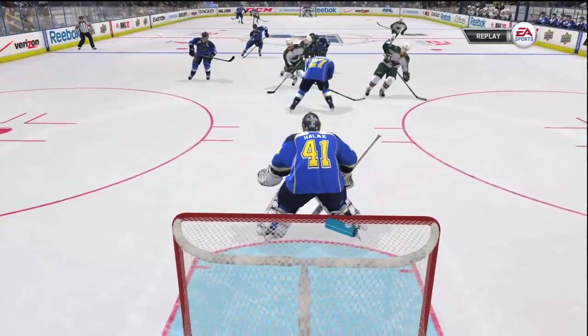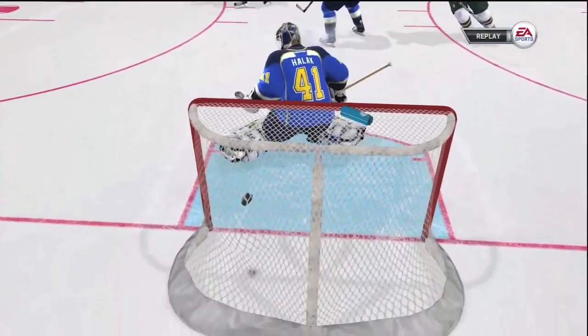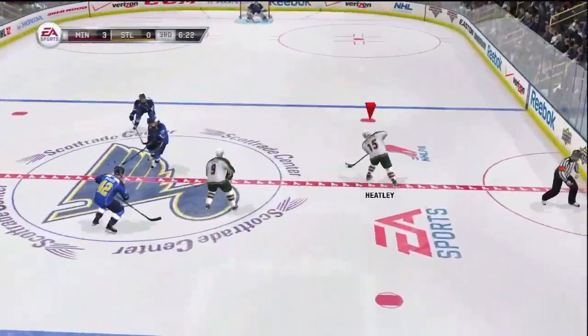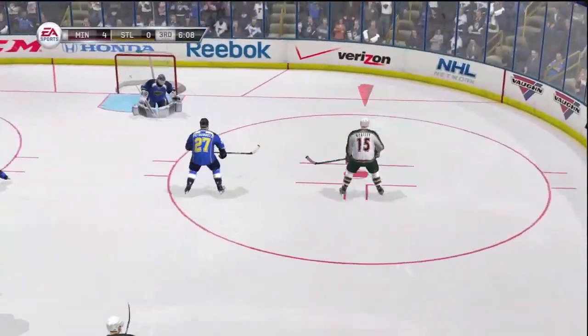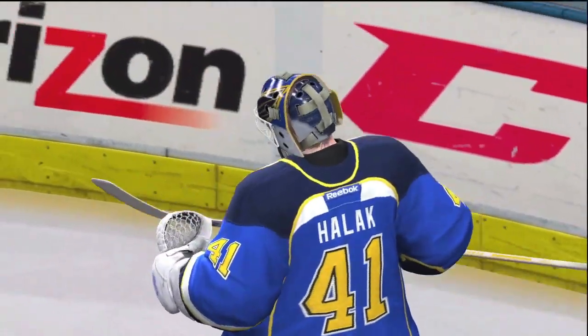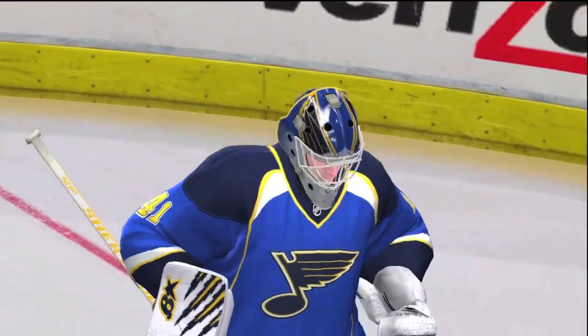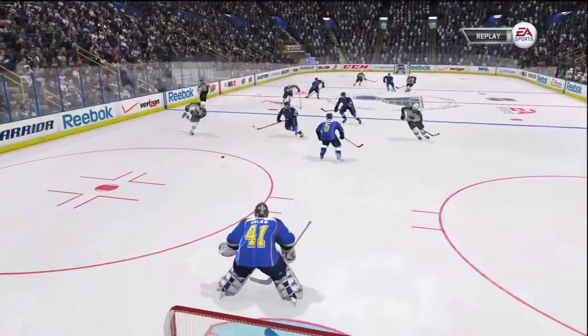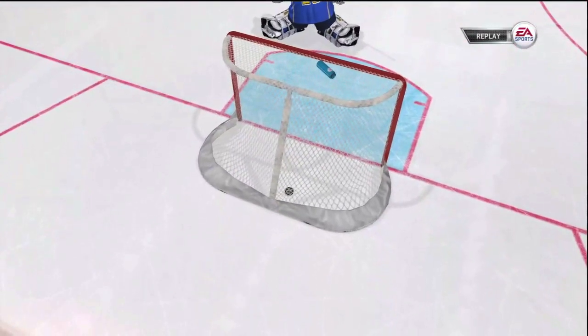Nifty move by Koivu — leaves it right for Setaguchi. Quick wrist shot, glove side this time. Third goal of the game, he's got all 3 for the Wild and a 3-0 lead. Heatley, not to be outdone, lets this blast go and that's low glove side, also beating Halak. Not the best night for the netminder for St. Louis. Heatley's 17th of the year, he's on the board as well.